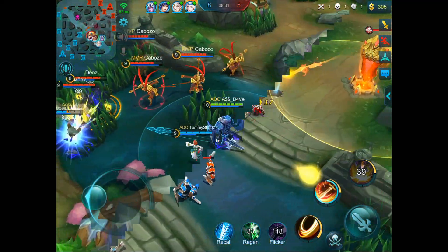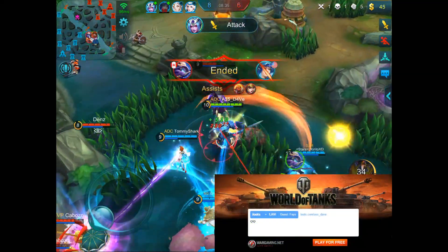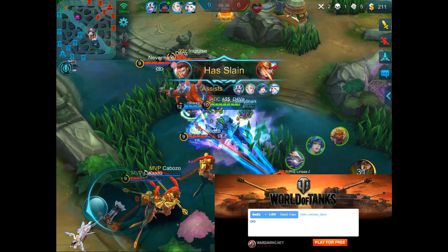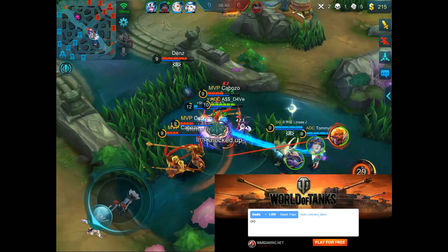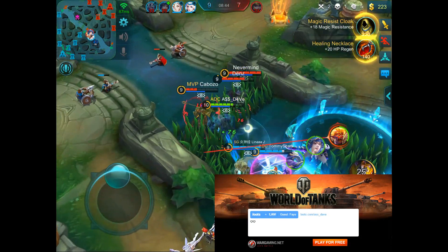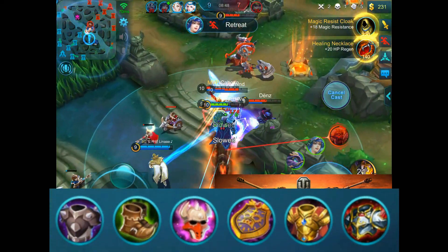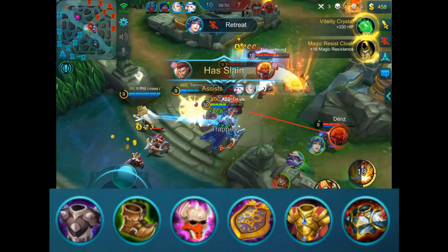Tigreal is one of the most impactful tanks in the entire game. On Tigreal, Flicker is a must as your battle spell. For your emblem set, you can choose from Roamer or Tank emblem sets, due to the movement speed the Roamer emblem set offers. Item wise, here is my current item build I use for Tigreal that I find to be the most effective.